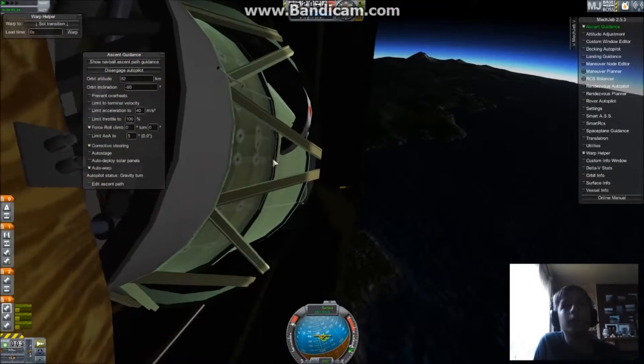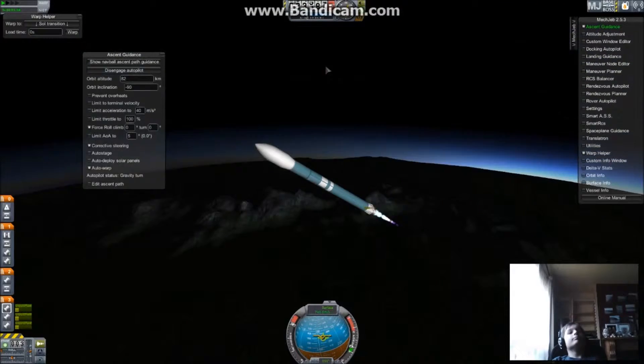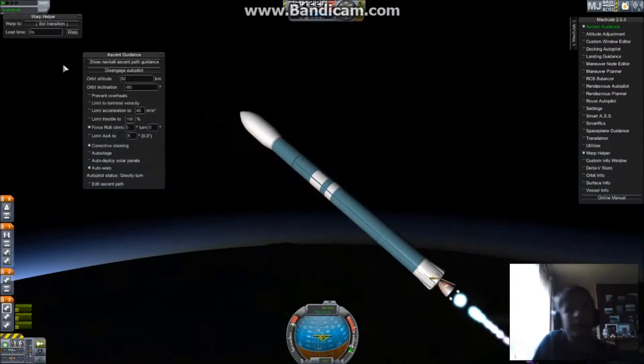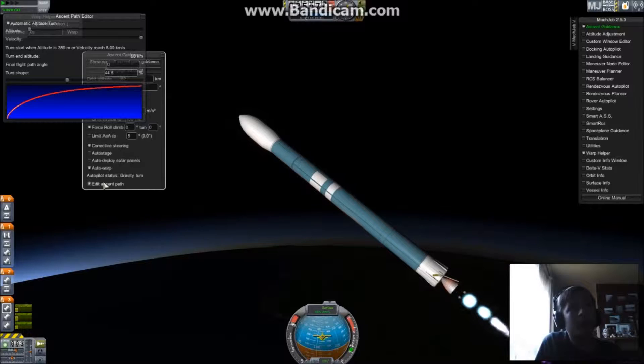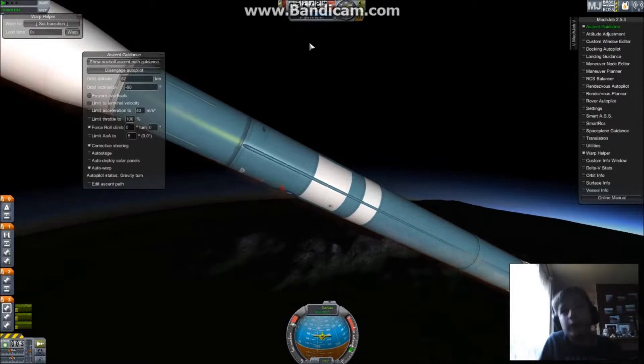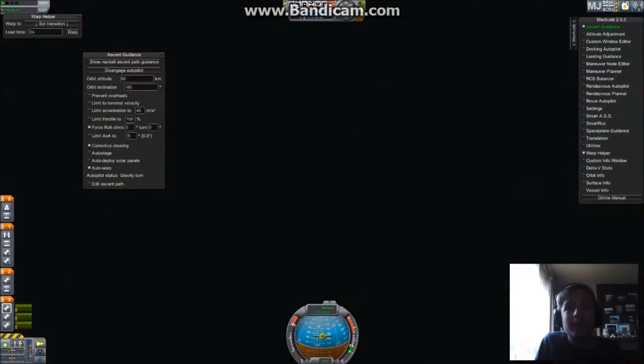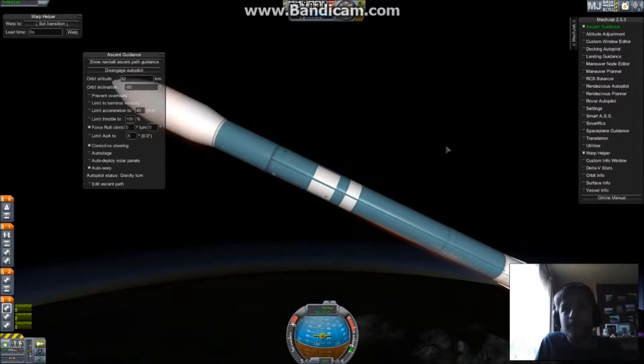We're 23 kilometers up. At this point I would ditch the fairing, but not this time — carry around that extra mass until stage separation. Why? Because that's what the real rocket does. Simple enough.